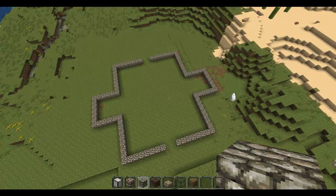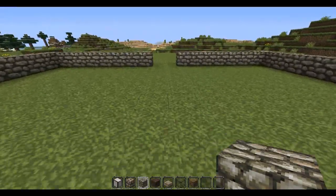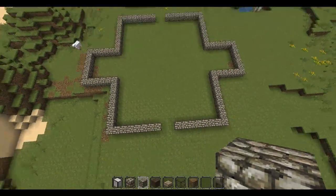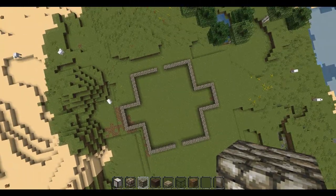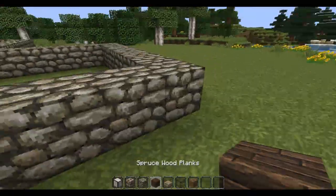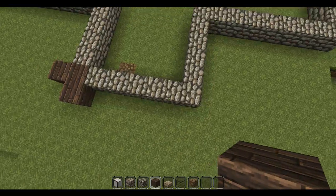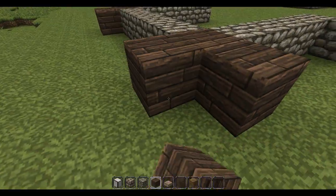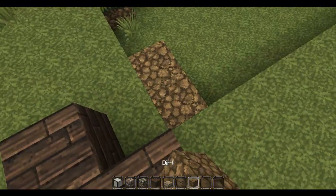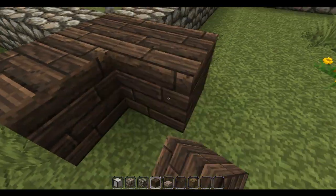Is that uneven? It sure is. No, actually it's even — weird, it sure doesn't look even, especially from up here. Okay, so now we're going to work on the corners. I can do something like that with the spruce wood, just to give it some shape. Because I don't want to just build a box to live in — I want to give it the looks.